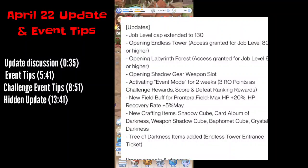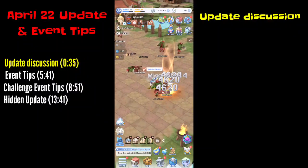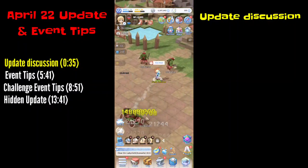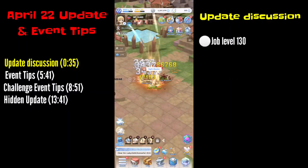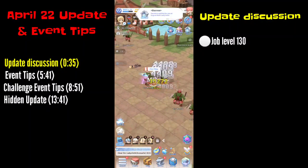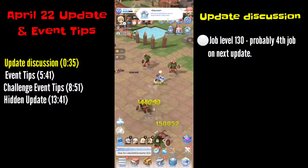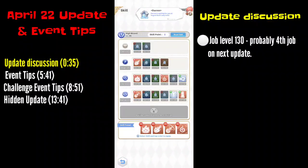Let's start. First update: the job level cap has been moved to 130, so it means that probably on the next update the global server will have the fourth job. The fourth job usually starts at around level 140, and on the CN server it was released together with the time patrol content.